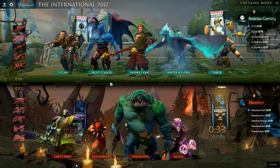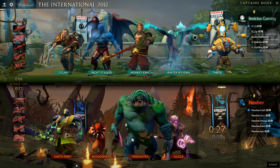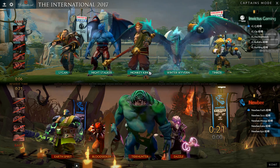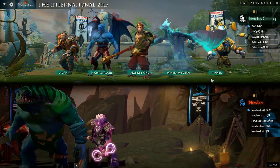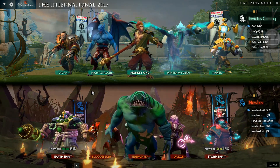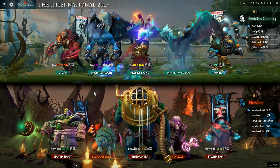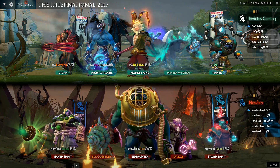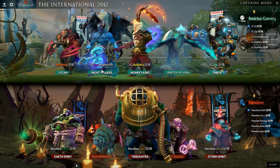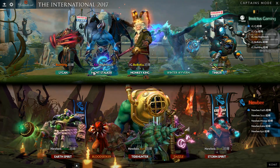Bloodseeker is not going mid - that's just not going to happen. You've got to put Bloodseeker on the carry role. IG ran Bloodseeker carry in that last game and they did win, so it can happen. But I'm pretty confident Storm Spirit is mid. Storm versus Tinker - I've played this matchup on both sides many times. Storm is a counter to Tinker in the late game, and Tinker is a counter to Storm in the early game - the first ten minutes.